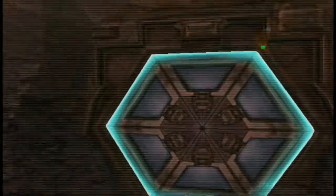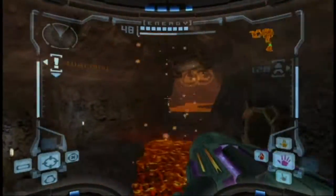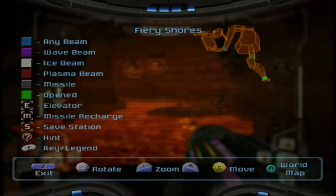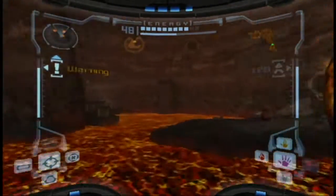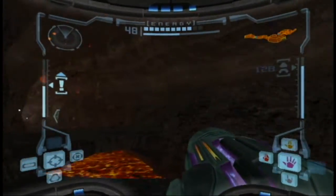First of all, we have some stuff to get here in Magmoor Caverns. This room has the Fiery Shores, which I'm actually not interested in — there's really nothing special here, so let's go ahead and grapple on through. Having the grappling was so useful, man.